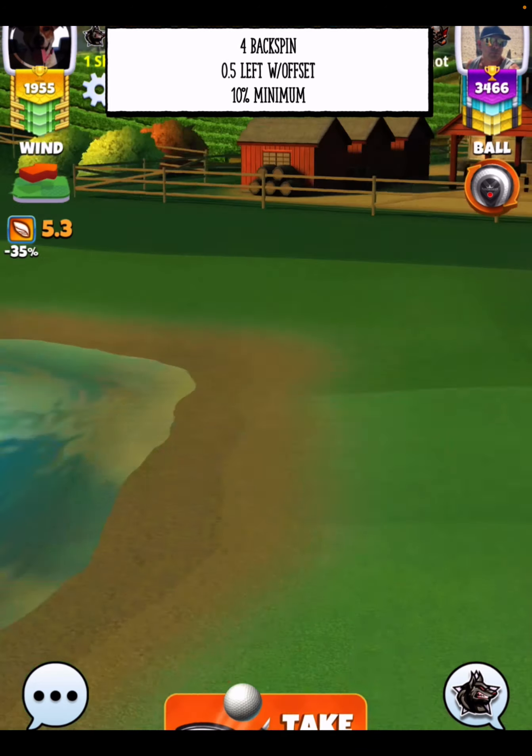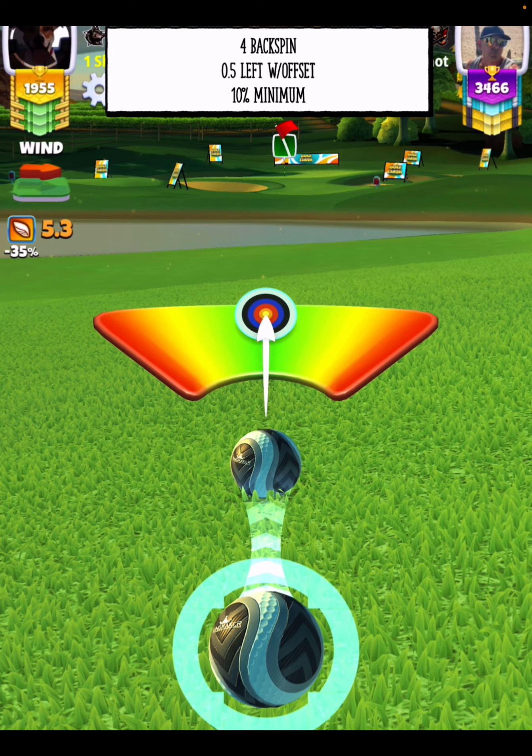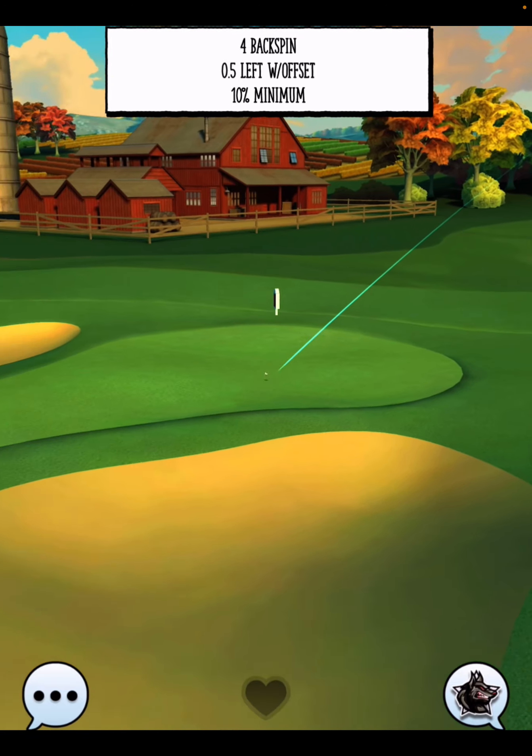10 at minimum distance on my sniper — that's using sniper 10 numbers. A perfect ball gets us in for a lucky eagle.